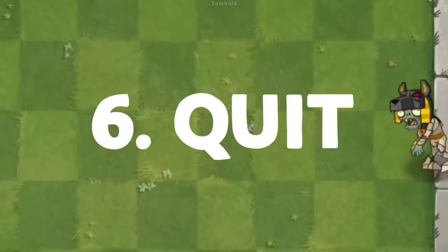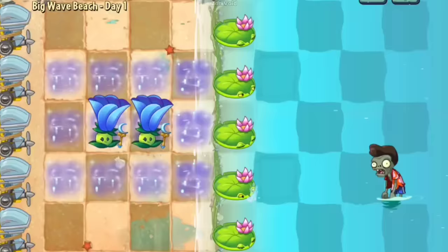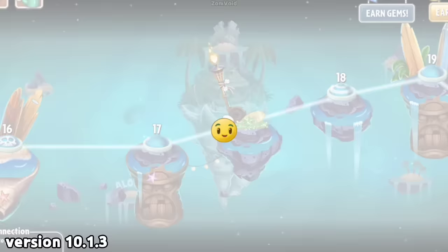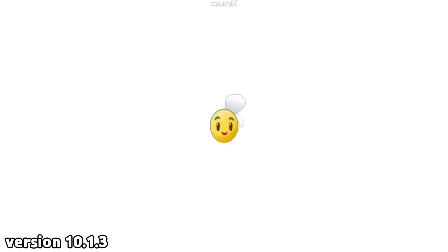Number 6. When you're on the 10.1.3 update, there is a serious bug that spread in the PvZ community. This bug specifically affects the Big Wave Beach world, Day 18, 27, and 29, to be exact — where the game crashes when attempting to load these levels. It is unclear whether this issue is related to the fact that these levels are fully submerged in water.